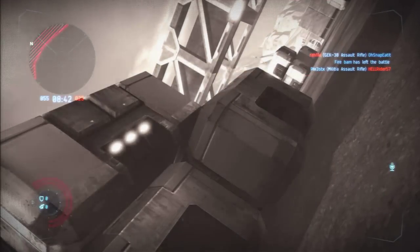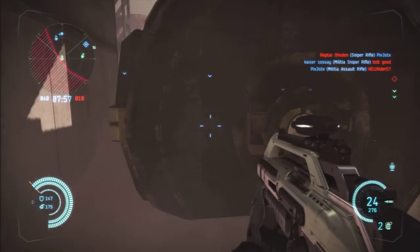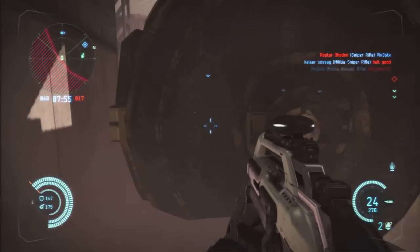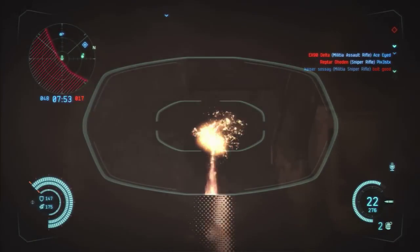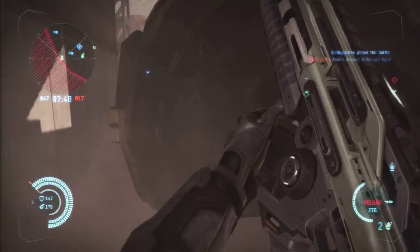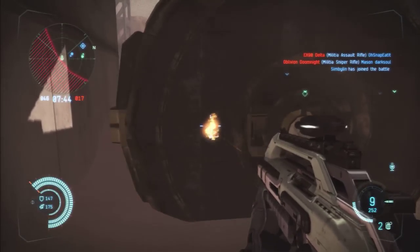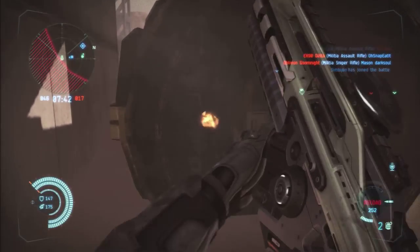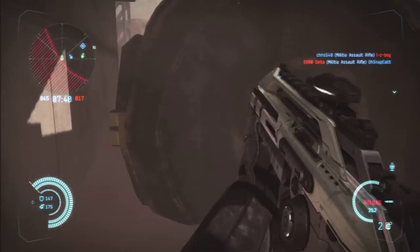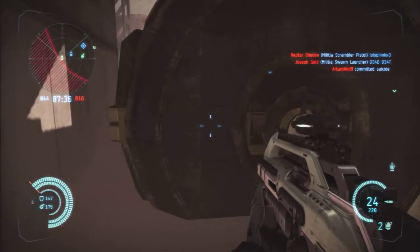Now we're moving on to the semi-automatic tactical assault rifle. As you see here, it comes with 24 rounds and 276 extra ammunition. It's semi-automatic so you can shoot it as fast as your trigger finger allows. The recoil on this gun is actually really low when shooting from the hip, but when you're aiming down sight it's surprisingly greater.